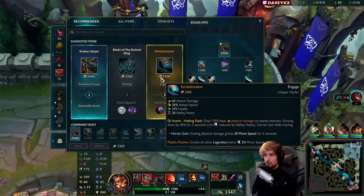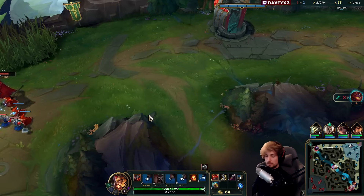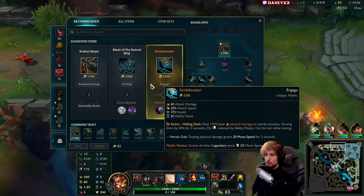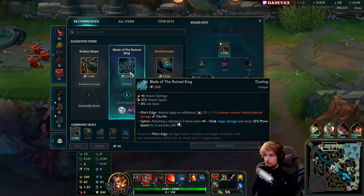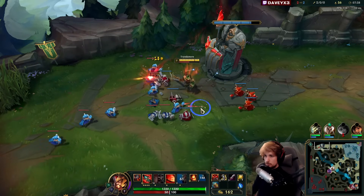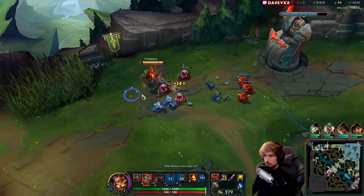We're going to go with Kraken Slayer in this game. Now typically when I play Tryndamere, it really doesn't matter how you build — you can't really go wrong. But my preference is Kraken Slayer in these matchups. If you're running into a tank matchup you can also go Blade of the Ruined King, if slow and HP matter you can go Stridebreaker, and you also have Hydra, which is one of my favorite items. I might build it this game but not as a first item.